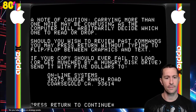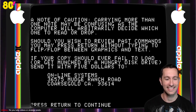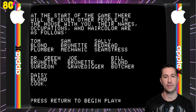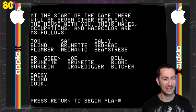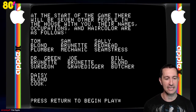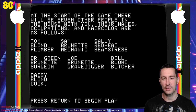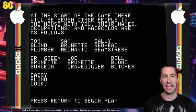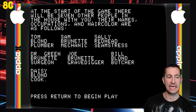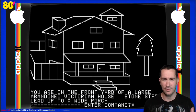There we go — we can also send a broken disk with $5 to Sierra Online and they'll replace the game. There are seven people in the house with us: Tom, Sam, Sally, Dr. Green, Joe, Bill, and Daisy. A gravedigger, a surgeon, a butcher, a cook. We begin — which means it is loading now. And another thing: Ken Williams, when programming this game, didn't have a drawing program. The Apple II did not have one available. This is before Microsoft DOS — to program the pictures he had to know the column and row of where each pixel would be placed and use coordinates. Extremely time-consuming.